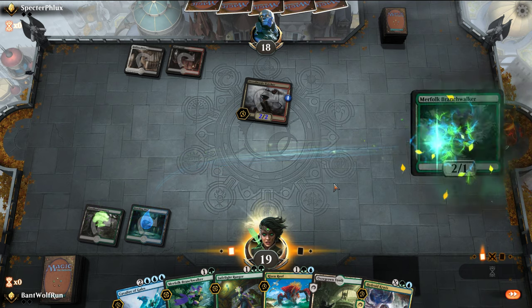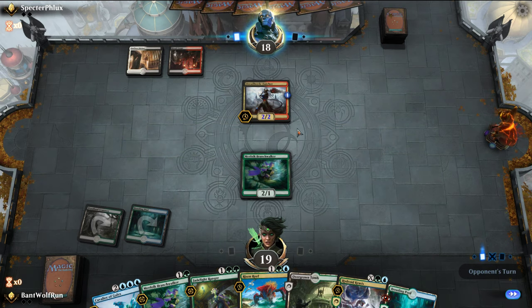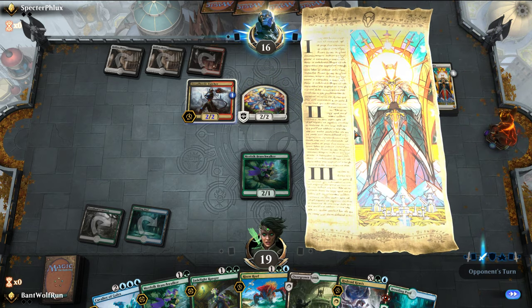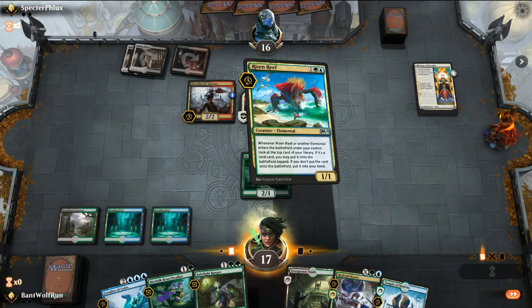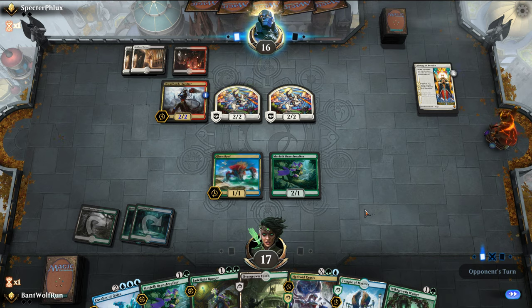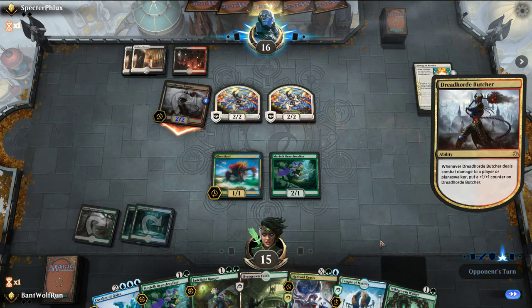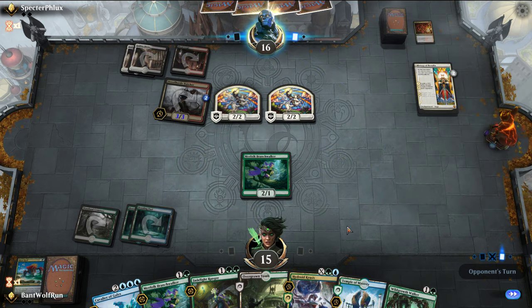This could be Aristocrats. We'll take the trade there — hopefully they don't have a shock. Unfortunately we do need to shock ourselves here. Wild Growth Walker is great there. No attacks. No blocks here — we could block and kill it, but then they kill our Risen Reef, and I want to get the Wild Growth triggers. They Bedevil anyway.